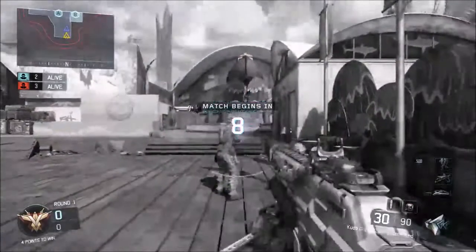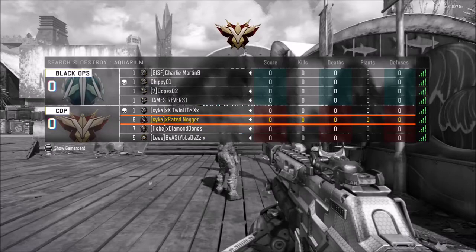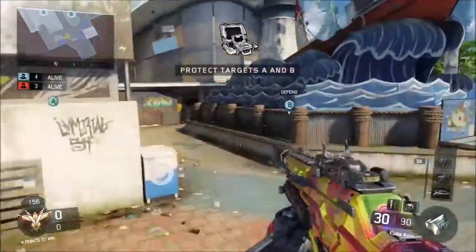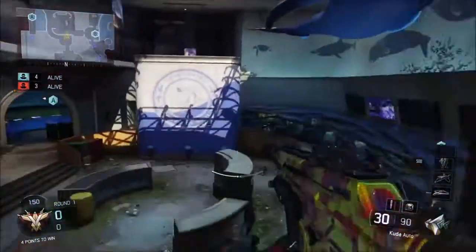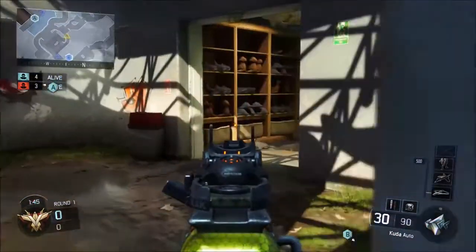I'm going to go with the Cuda because I just love the Cuda. As you can see, three of us are using it — David's using it, Jordan's using it, and Matt's now using it too — so that's four Cudas. One of the opposition hasn't spawned in, so we'll try and take advantage of that. Going straight into the middle — is there anyone here?